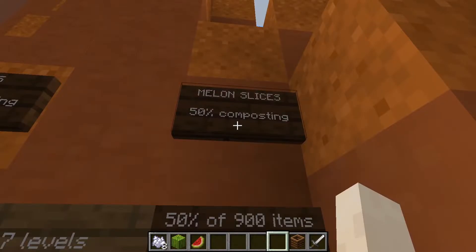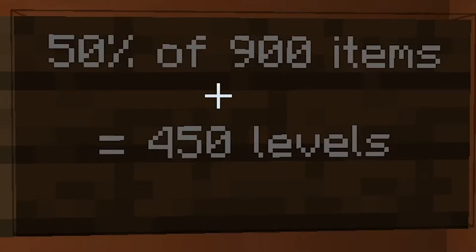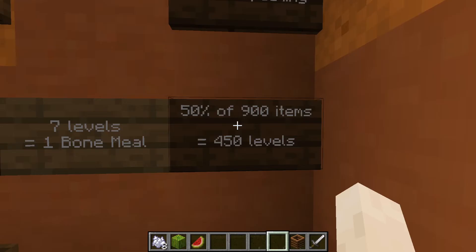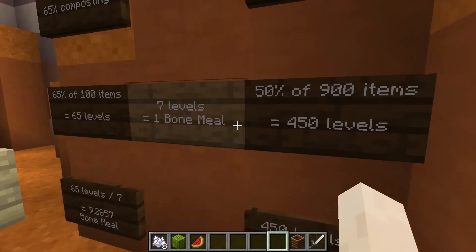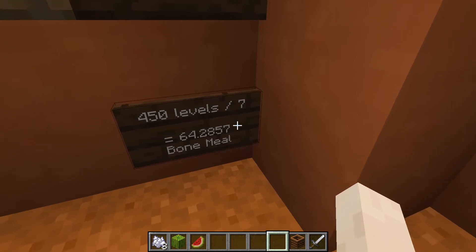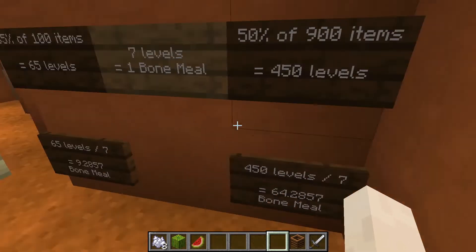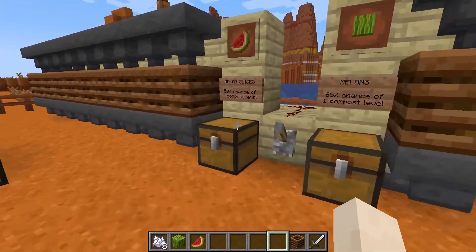And if 50% of those 900 are successful at making new levels, that's 450 levels, which is insane for the same amount of melons converted into slices. So taking 450 levels and dividing by 7 generates 64.2857 bone meal — or in other words, 64.29 as claimed on the wiki.